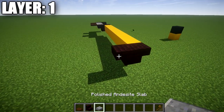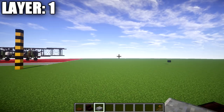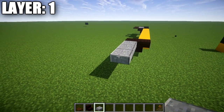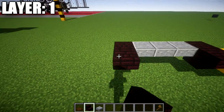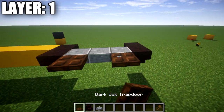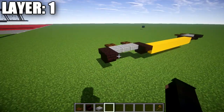The narrow brick stair facing toward the rear of the aircraft — place down three polished andesite top slabs, a narrow brick upside-down stair on this side, and a narrow brick upside-down stair directly behind it. Then place down a dark oak trapdoor coming off those two polished andesite top slabs to finish that off.